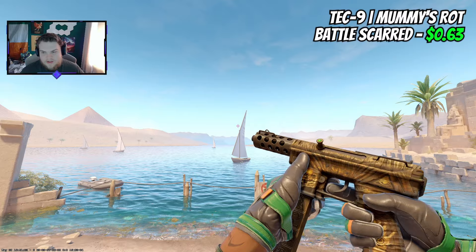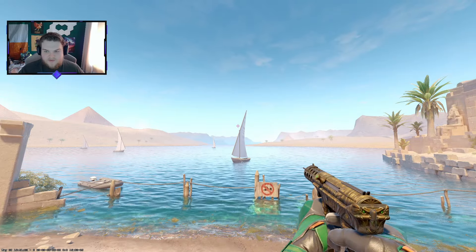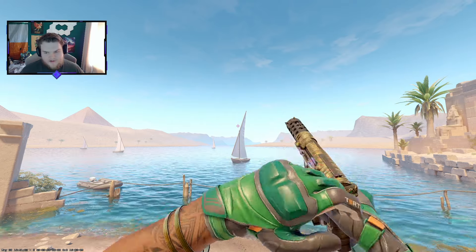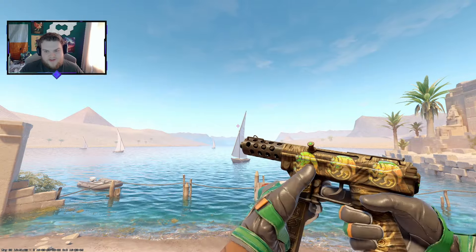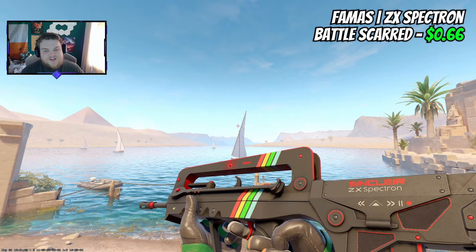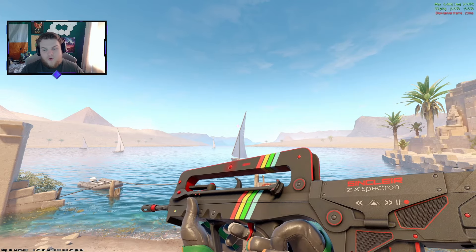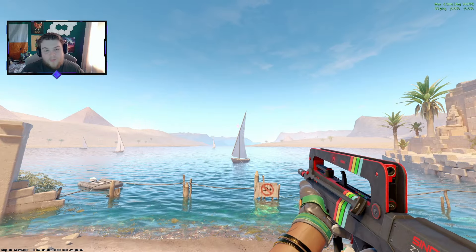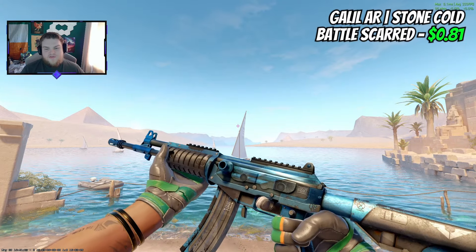I'm a big fan of the MP5-SD Mummy's Raw, and believe it or not, it still looks really good in Battle-Scarred. I have one in Factory New, and outside of the snake's green eyes getting a little worn, it looks very close to the Factory New version. For the Famas, I'm going for a brightness skin — the Famas at $0.66 in Battle-Scarred is such a good pickup. I prefer it in field tested or minimum wear personally, but it still keeps the key colours and doesn't look bad, so it's a really nice option.